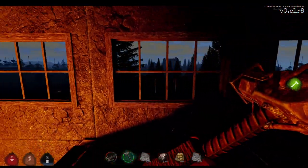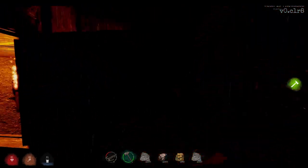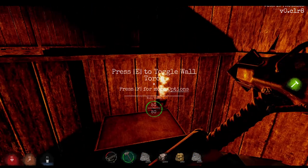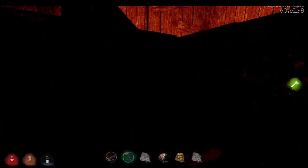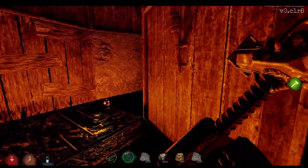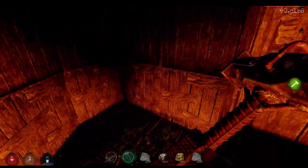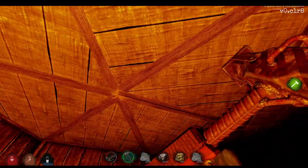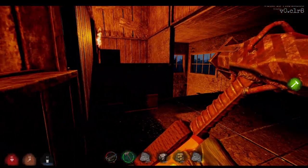I wouldn't say it's the main loot room — I would say it's a secondary loot room. As we head upstairs, there's a shooting floor. We actually have torches here. The night gets so dark in this game and it's actually quite annoying. So this is the base — this will be the main loot room, and we'll have an upstairs second floor right here. The base isn't our best.